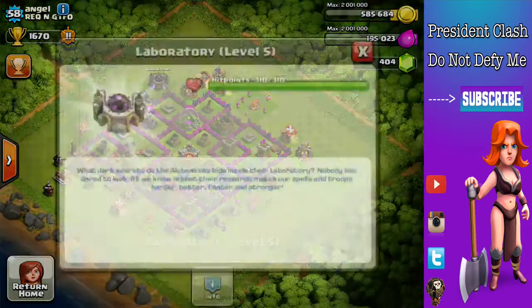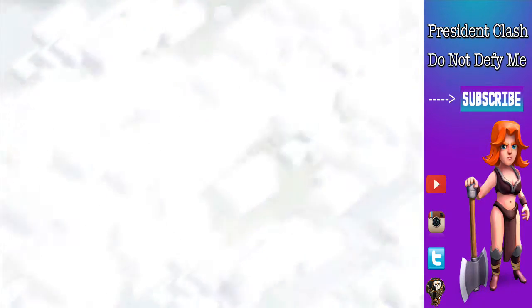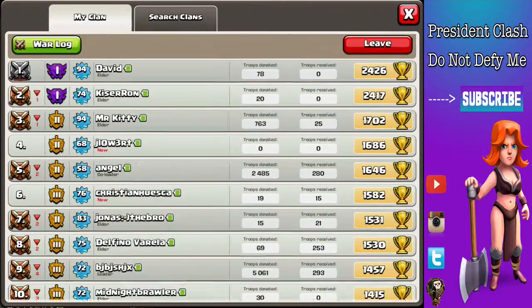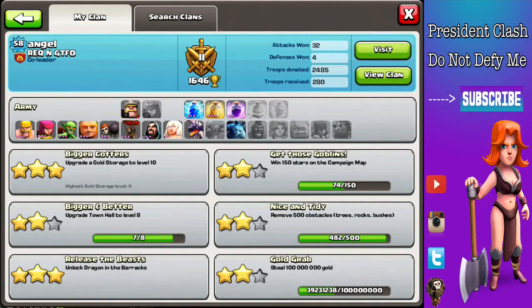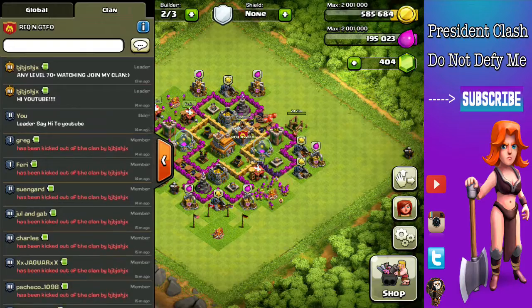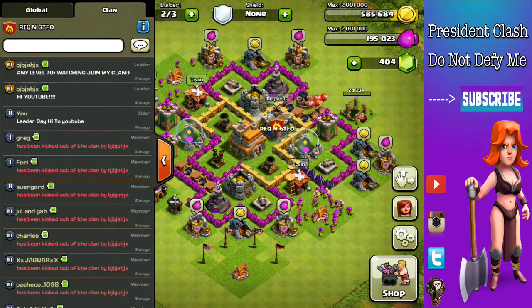And the laboratory — so that is good. You are finally upgrading to level 4 troops, and I think that's about it. You seem to have a trophy push, so let me go back to that base. You have 32 attacks, but you do have good donations — that's probably the reason why you're level 58 because you seem a bit rushed. But I know you can get there.